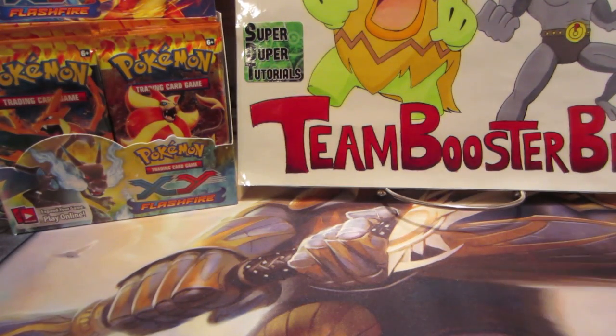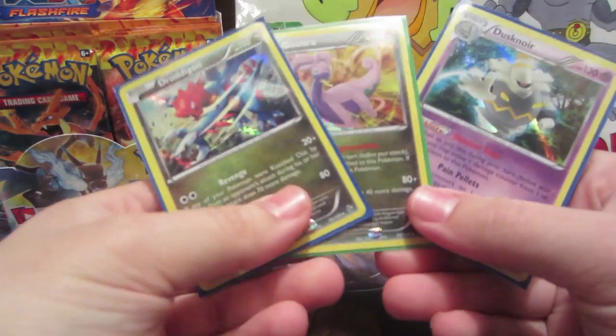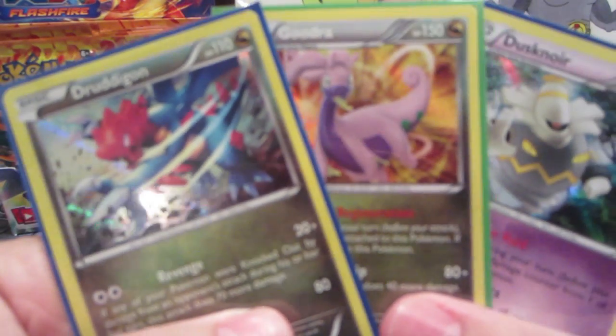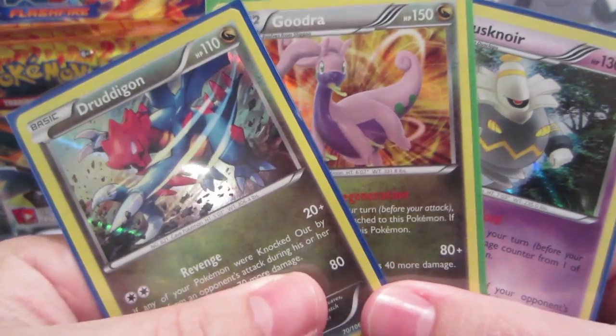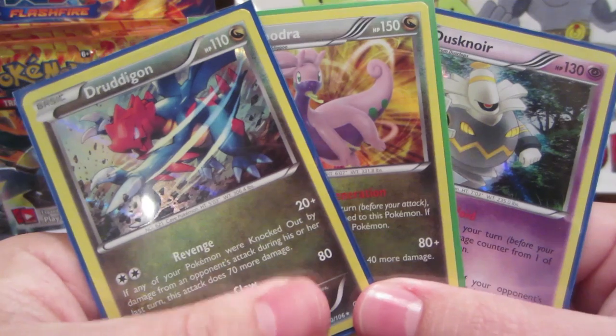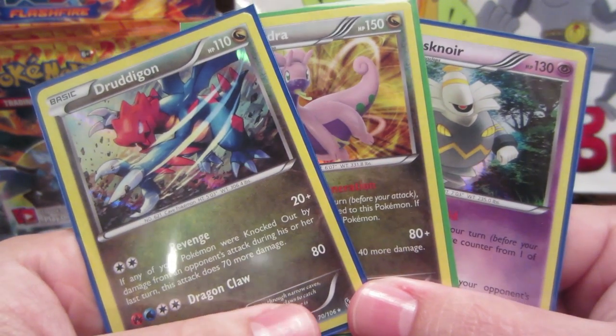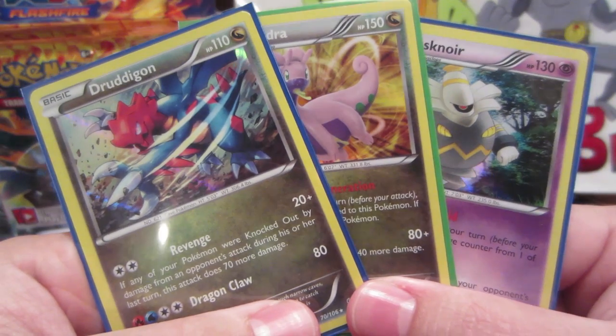That is going to do it for part two, guys — hopefully you enjoyed. We did get three really sick hollows: Dragalge, Goodra, and Dusknoir. So that's going to do it. Hopefully you guys enjoyed. If you did, please leave a like, and thank you all so much for watching. I'll see you guys next time!